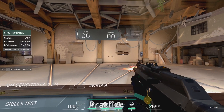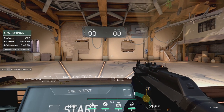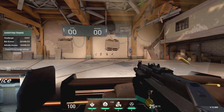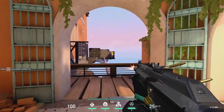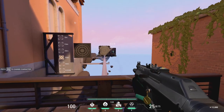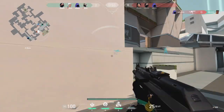Usually people do short bursts, slightly moving their mouse down. But with pressing crouch you can make bursts a little bit longer and hit 2 to 4 more bullets because your crosshair will stay on the enemy's model without any effort from your side. And also crouching reduces your recoil. This will not give you 100% accuracy but you will hit more shots for sure.